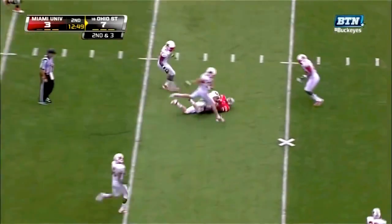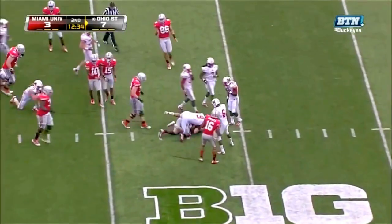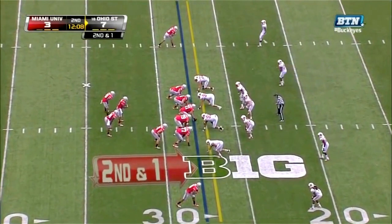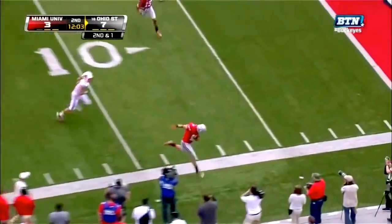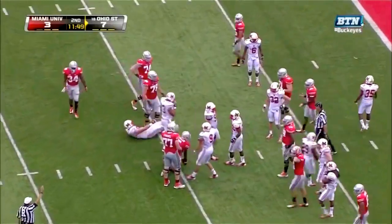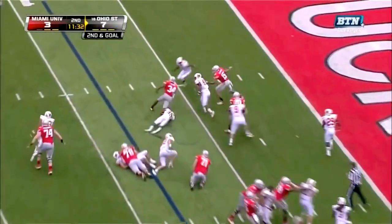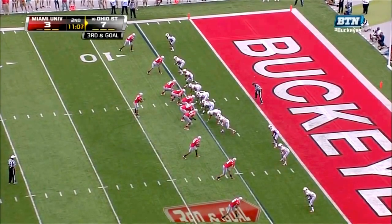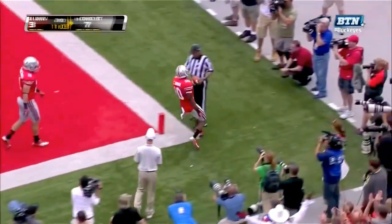Play fake, quick hitter caught by Brown. Let him make plays in space — they are playing so quickly. Inside run and Hyde. Stoneburner playing his familiar tight end spot, they don't give it to him — instead it's a run and Hyde to the five. Right side rollout — touchdown Ohio State!